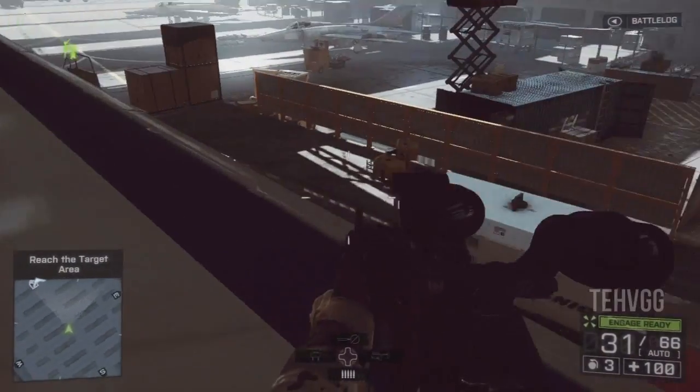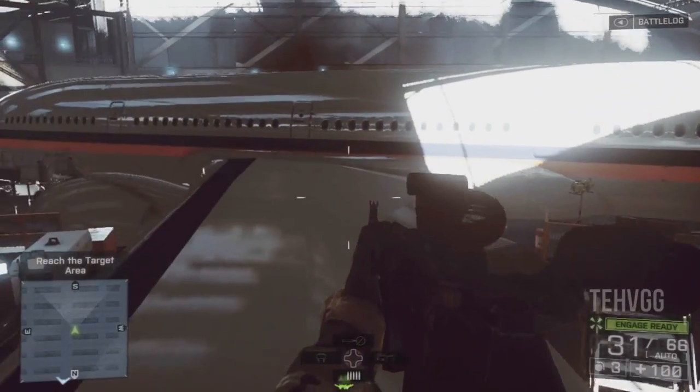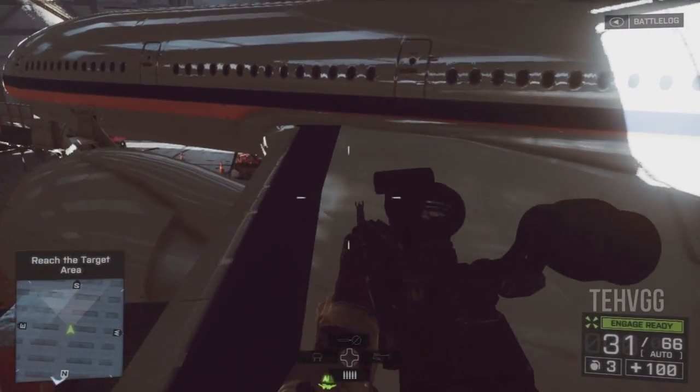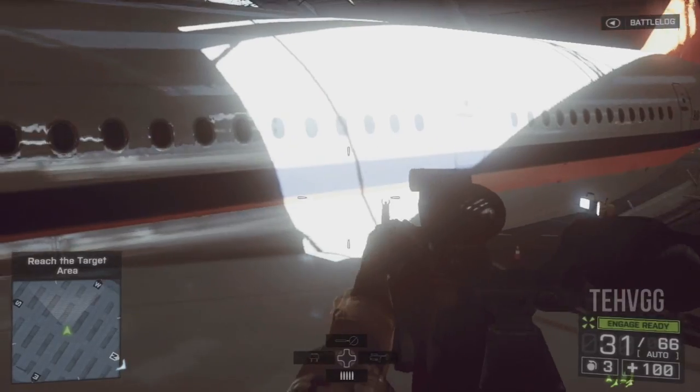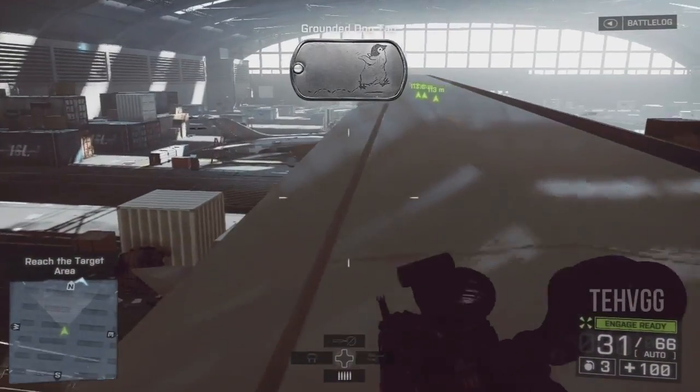Once we've gotten into the full hangar, what we want to do — there's a big plane right in front of you. If you go to the far side of it, so opposite the side you came in, climb up the stairs and then hop onto the plane — it'll be stabbed into the door right there.